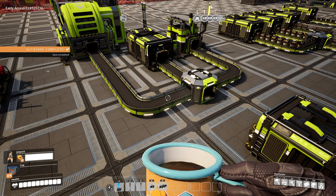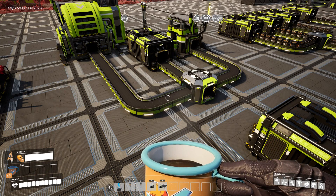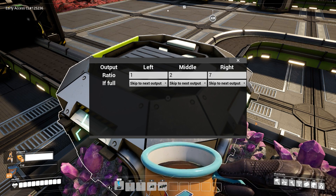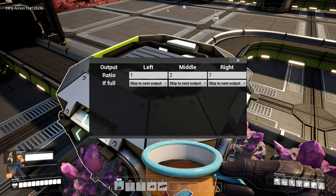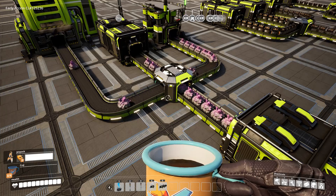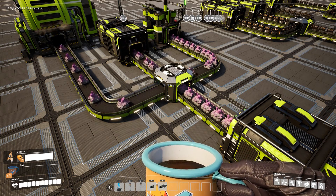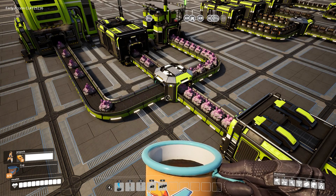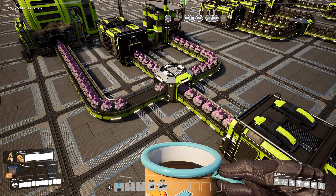The next thing is to play with the ratios. Set it up to send most items to the constructor, two items to the middle lane going to storage, and a small amount to the sink so you get coupons without waiting for everything to fill up. Set it to 'skip to next output' so the splitter doesn't stop when one lane — in this case probably the constructor first — gets full. As you can see, it keeps the two-to-one ratio between storage and the sink, and feeds the constructor when it needs new items.